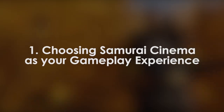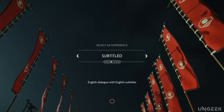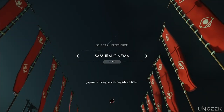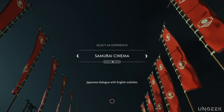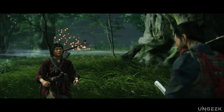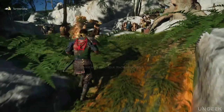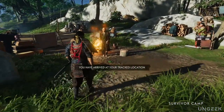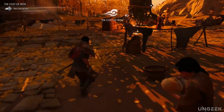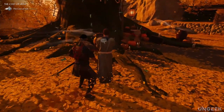Tip 1: Choosing Samurai Cinema as your gameplay experience. At the very beginning of the game, you get to set your play experience and language settings. Maybe this is the anime lover in me, but choosing this option just feels more authentic. Sure, there are issues with lip-syncing, but the nuances of tone make the lip-sync issue easily forgivable. The one downside is that the game doesn't have subtitles for ambient dialogue, so unless you speak Japanese, you won't understand ambient NPC dialogue while exploring. Still worth it in my opinion.